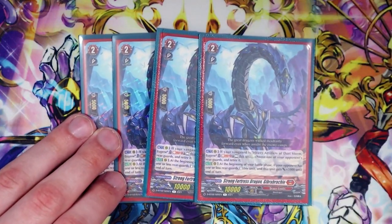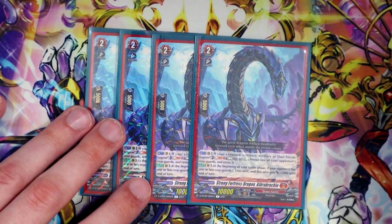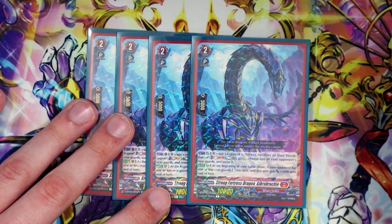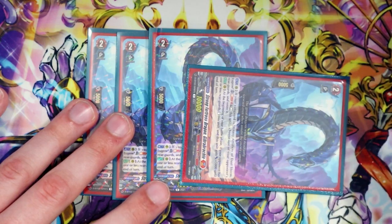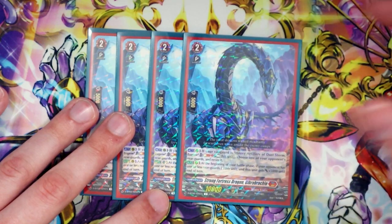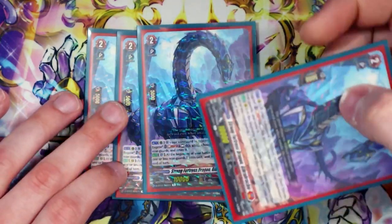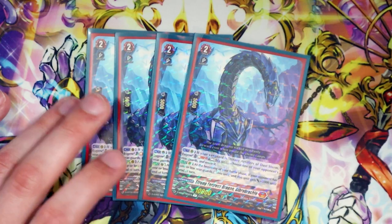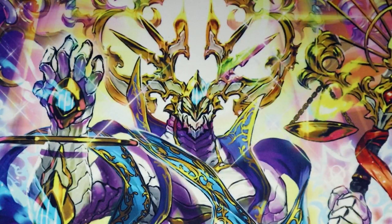We're still running Geobracchio. Geobracchio's skill: if your vanguard is Eugene, soul blast one, rest this unit, choose one of your opponent's rearguards and retire it. Then at the beginning of your battle phase, if your opponent has one or less rearguards, stand this unit and it gets 5k. Even if you don't rest it from Eugene's skill and it stays standing, you still get the 5k boost — you just need your opponent at one or less rearguards at the start of battle phase. Geobracchio is a really great card: it retires stuff, nukes your opponent's board, and it's a 15k beat stick.